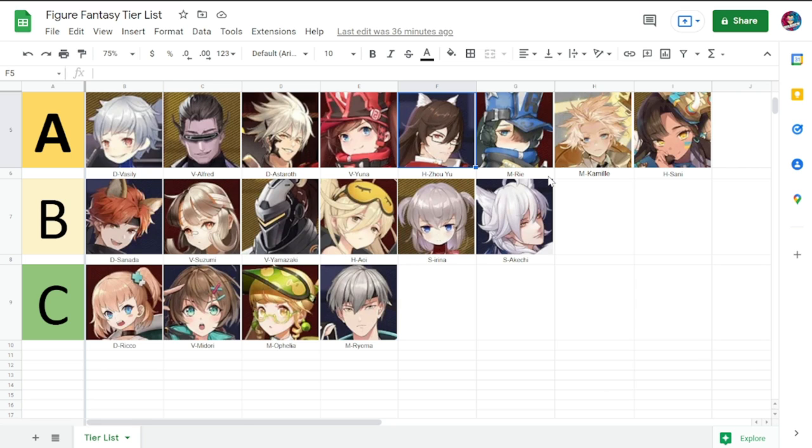Zau Yu increases the crit of adjacent figures, has healing, and boosts attack speed. Not too much to brag about — just a regular healer. There are better healers than him, but he holds his own in Tier A.